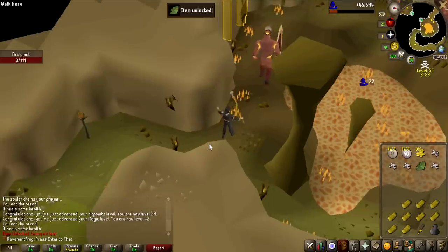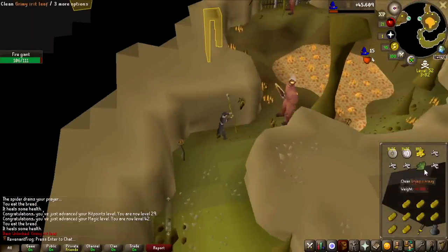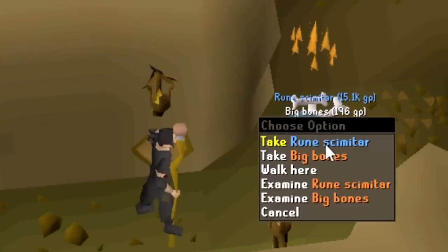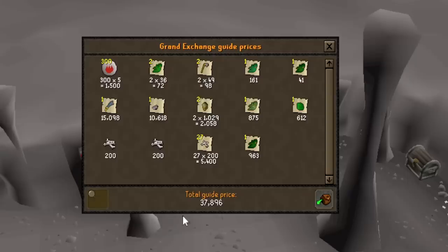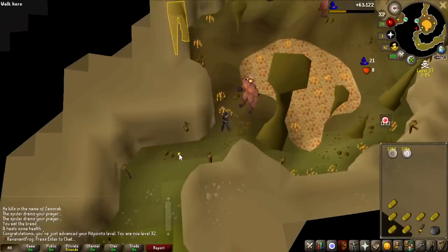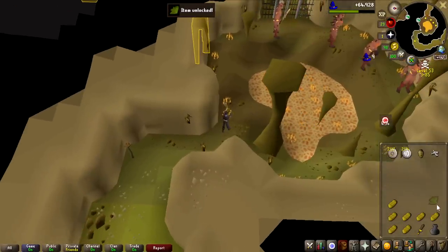All the herbs I get from this grind are completely useless because I didn't do the Druidic Ritual before entering the Wilderness — I can't even make potions. I probably don't have to because I can PK all the potions anyway. We got a rune scimitar — 15k cash and a massive unlock! I actually think the rune scimitar, when I get 40 Attack, is going to be the weapon I use all the way to 60 Attack until I get Viggora's Chainmace. Fire giants can also drop strength potions, which will be super useful for training Attack and Strength.